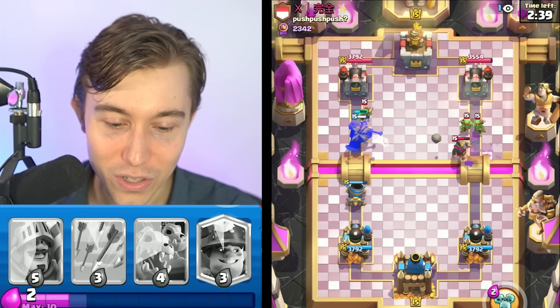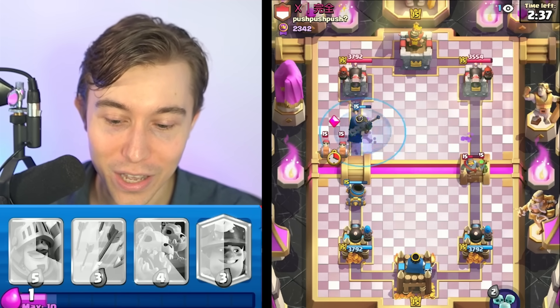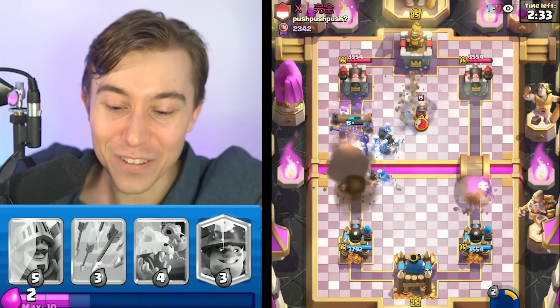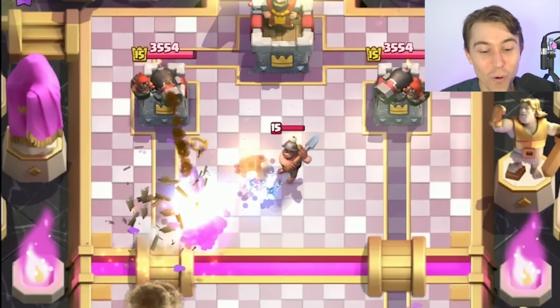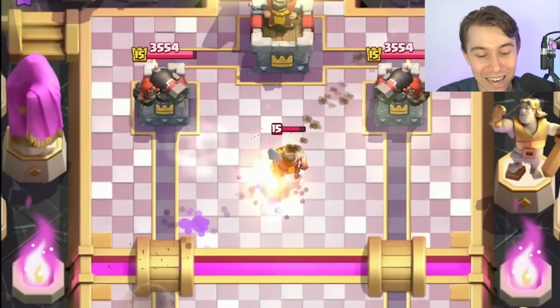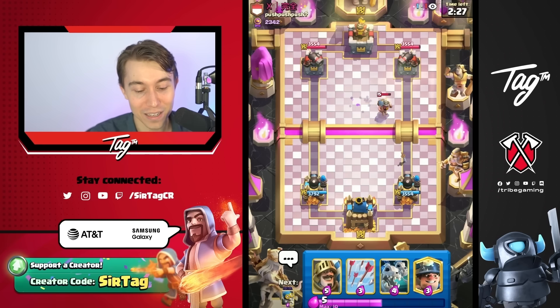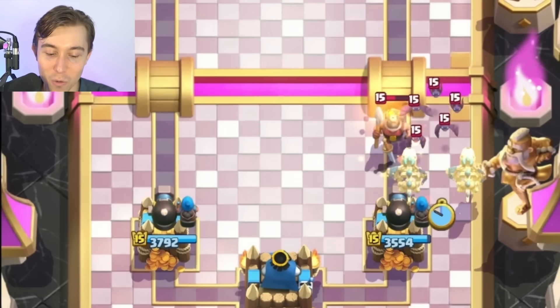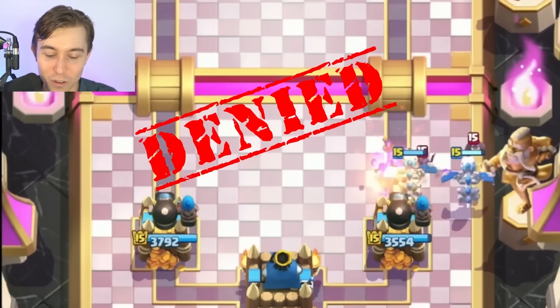Wait, this could be bad for both of us. I don't know if the Mortar is smart enough to kill that Spear Goblin — I think it is. Spear Goblin's gone. We force out a log from our dude and a Miner. Miner is a mischievous man; he usually has a plan of attacking the tower, but in a roundabout way he might still lock under the tower for one Shovel Slap.